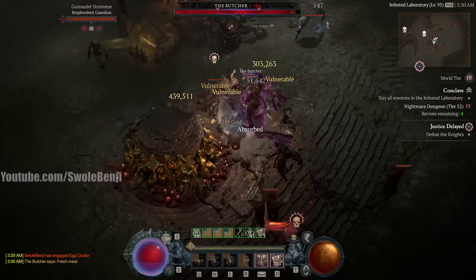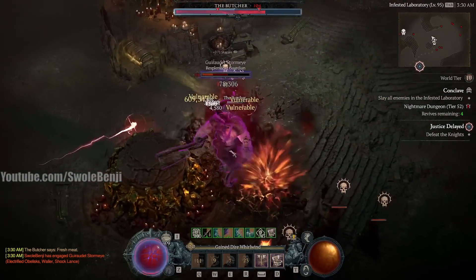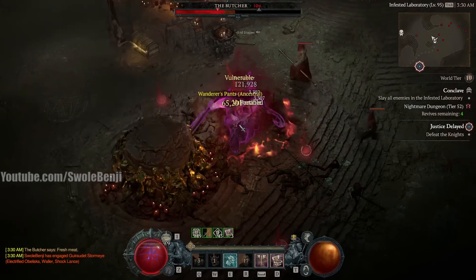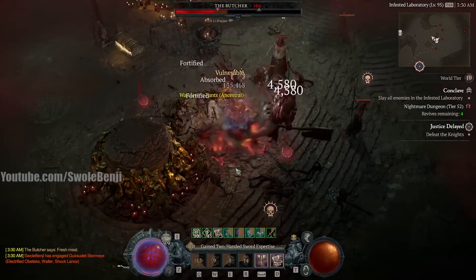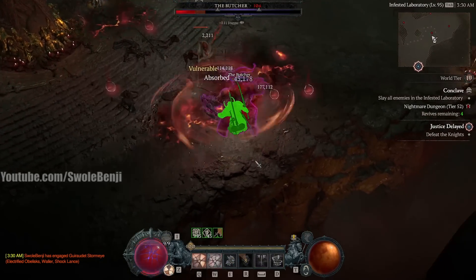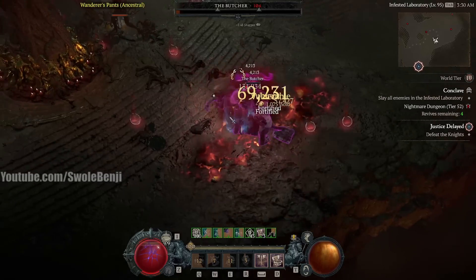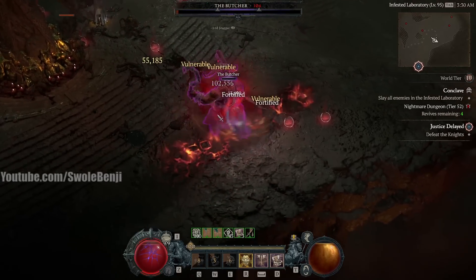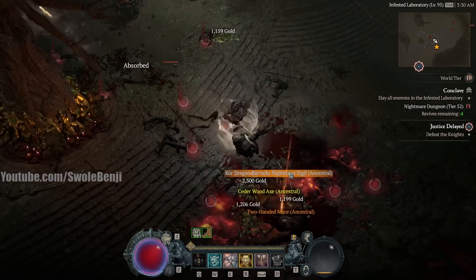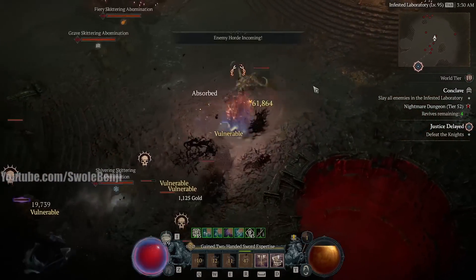I can just sit here and whirlwind him to death. Infinite resources. I'm super tanky. Look at my HP — I'm not drinking potions, by the way. I'm standing in fiery explosions. I'm vulnerable, which means I'm taking additional extra bonus damage. And look, my HP just keeps jumping back up. I'm fortified — you see that border around my life bar? The Butcher cannot do anything. He just stunned me there and I didn't even feel it. I'm not a glass cannon, so I can't delete him in four seconds. But the fact that I can just not pay attention and still kill the Butcher is just amusing. And that was without my ultimate, which would boost my damage even more.